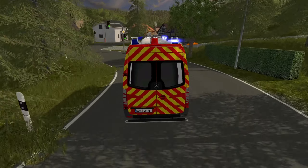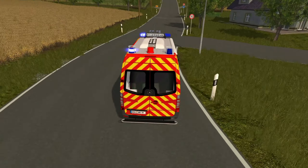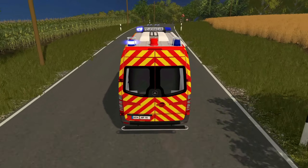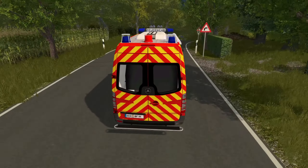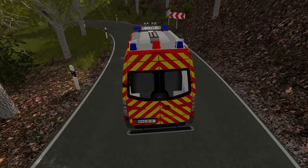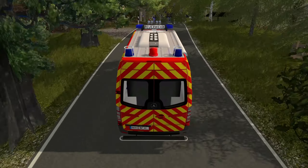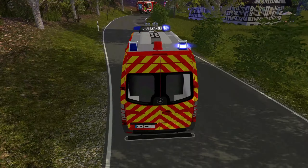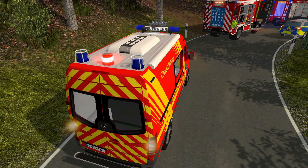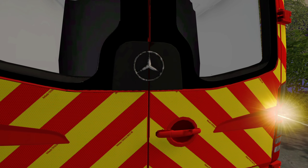Als nächstes Fahrzeug rückt unser ELW 1 der Berufsfeuerwehr von Schönefeld aus. Das HLF ist soeben am Einsatzort eingetroffen. Wir erfahren gerade von den Kameraden aus dem AT2 – der Kamerad, der oben am Wasserwerfer steht – der Brand ist schon mal unter Kontrolle. Das klingt schon mal super. Bisher gab es keine Infos, dass sich der Brand weiterentwickelt hat. Die Kameraden der Berufsfeuerwehr sind jetzt auch vor Ort und bauen einen Löschangriff auf.